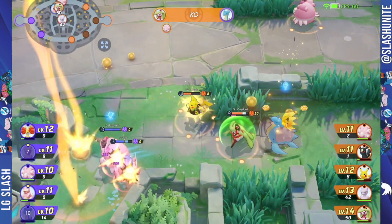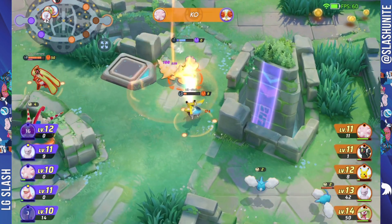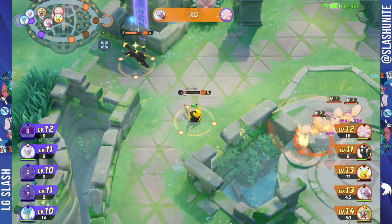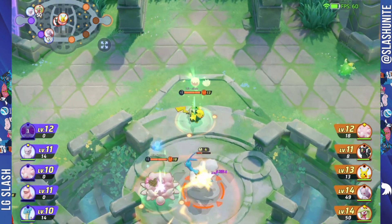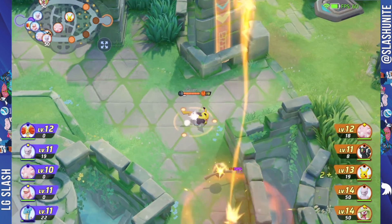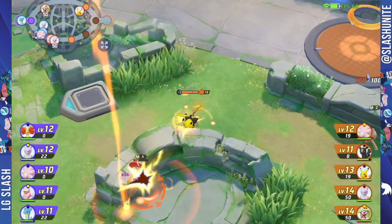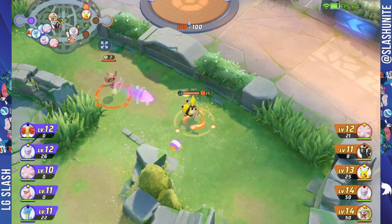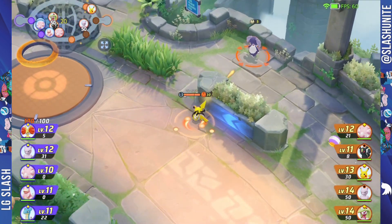I used my Shedinja Doll here to block the Future Sight damage since Mewtwo Y had built-up Future Sight on me. I keep chasing — the curse reduce-heal item is so useful because a lot of people are running Focus Band or healers. Being able to kill people on pad is something previously only Delphox could do with Delphox Night. Now you can do it with any Pokémon, which is really strong — every time I drop this item it's like placing a mini Delphox Night on the area.